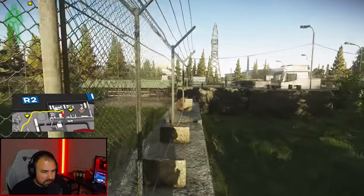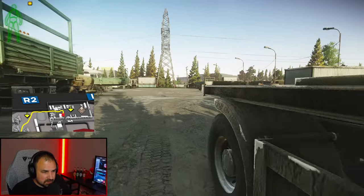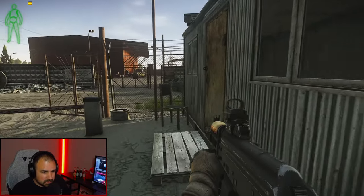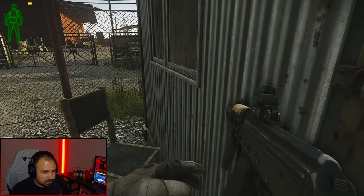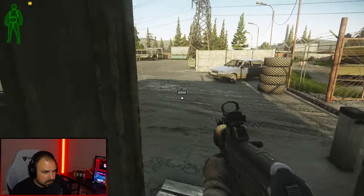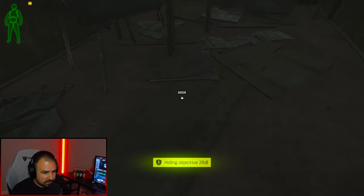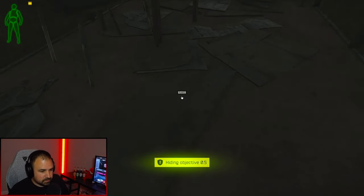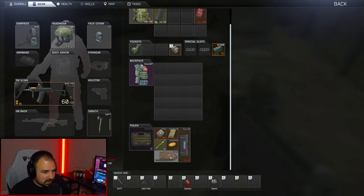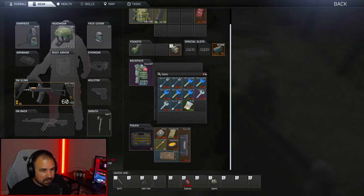Now it's time to plant our golden zippo. Trying to get here fast because we are in a live raid. We're going to open that door, close it, and place it for 30 seconds. We were using the trailer park portable cabin key to open that door.